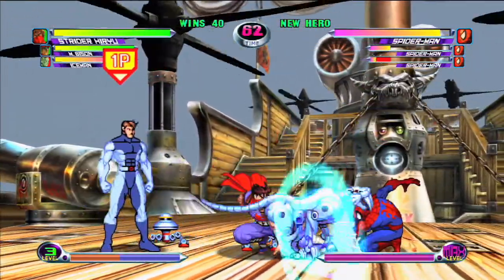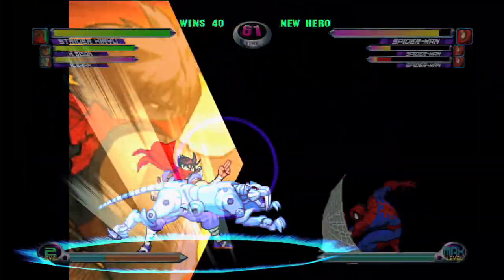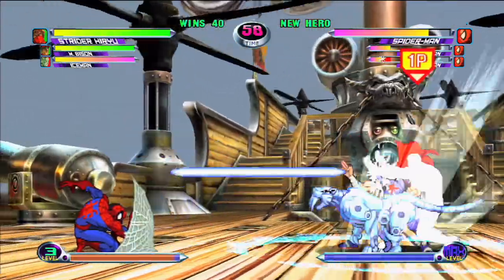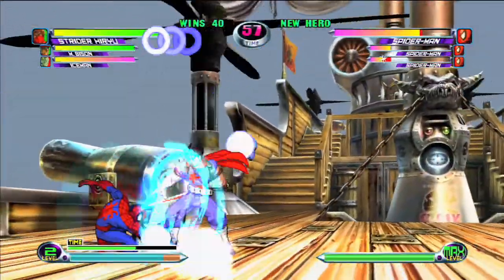When he's on offense, however, he can keep nearly constant pressure on opponents. He's fast and he has good ground range, and using his teleport and his assists let him close the gap from anywhere.